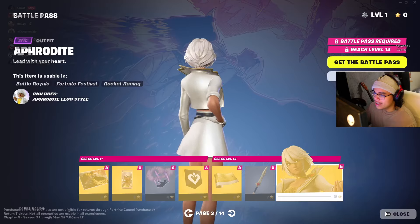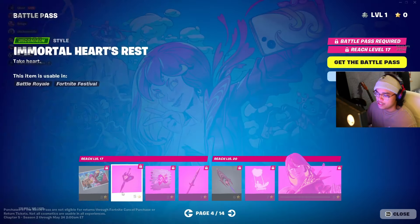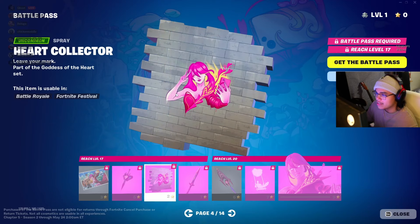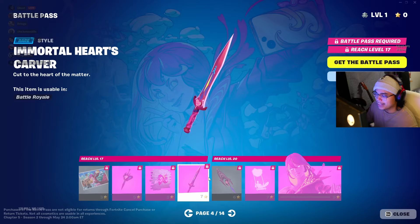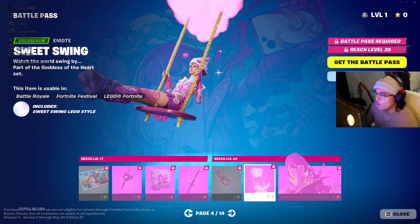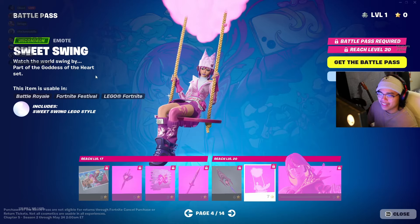Aphrodite looking good. This looks like Aphrodite if she was born in 2000. Another background little image — look at Zeus right there in the background, and then there's Poseidon in the back. That's crazy. I like the back bling — that looks good. Sprays — no one uses sprays, but that looks good. A pink version of the pickaxe. You get to ride a little surfboard heart — that looks good. This is fire — "Watch the world swing by." Part of the Goddess of Heart set.